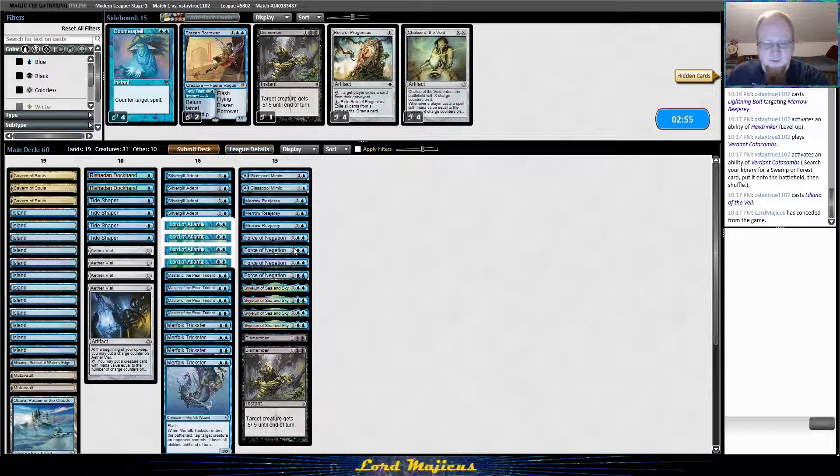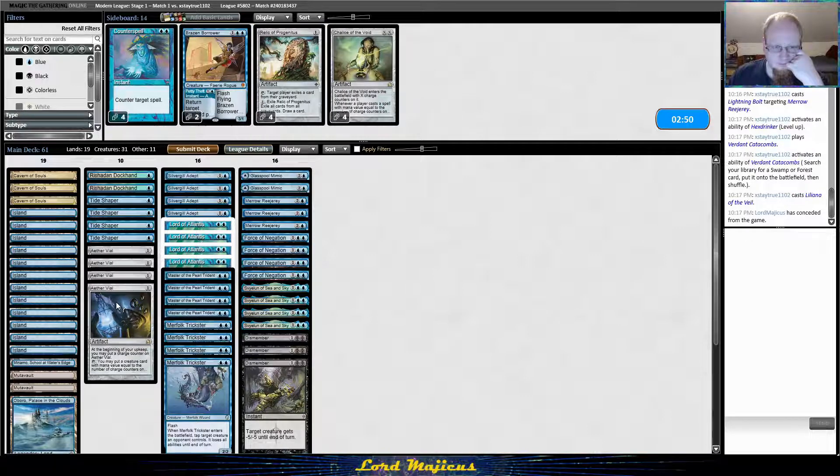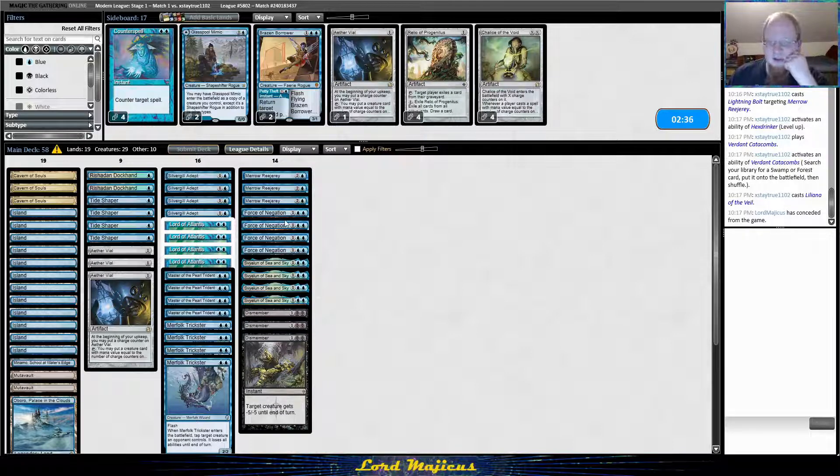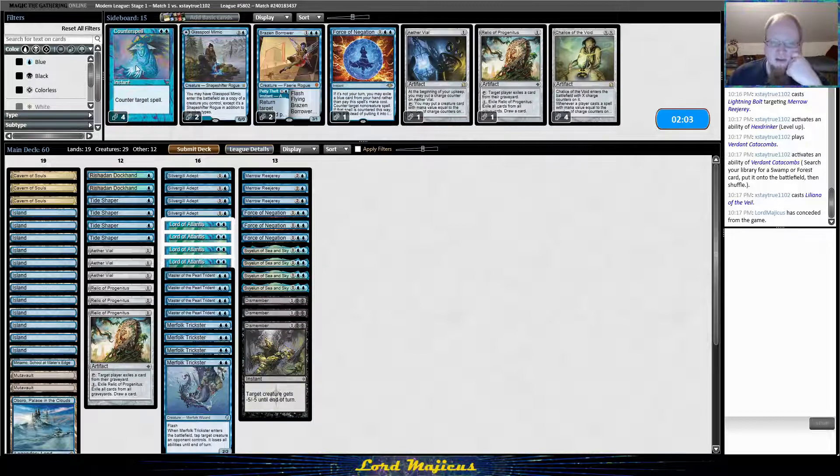I think I need Dismember. Glasspool Mimic isn't very good against them and I don't like Force of Negation that much either. Relic is probably really good. The question is do I want Force or Counterspell — probably need Force just because if they play early Liliana I need to counter it.